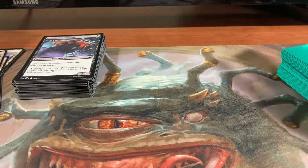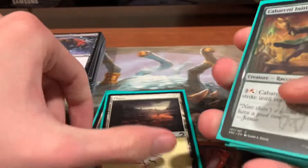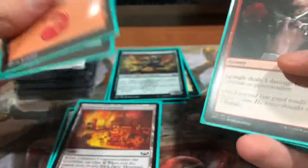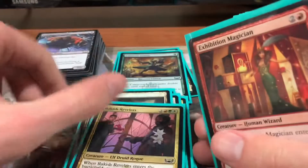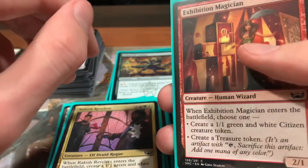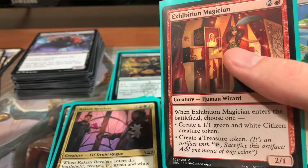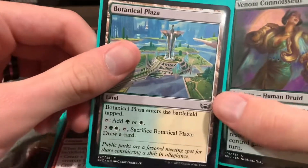So now we're going to get into the deck itself — I'm going to skip over lands. We've got Cabretti Initiate, Kill Shot — solid removal — Cabretti Courtyard, Strangle, Cabretti Charm, Exhibition Magician, Raphine's Informant, Rakish Revelers for mana fixing, Backup Agent, another Rakish Revelers, another Exhibition Magician — who actually plays a really large role in this because it creates tokens as the Cabretti family. I do mainboard a copy of Ginny Faye so I can turn them into dogs or cats, which is really good. Botanical Plaza, which is interesting because you can sacrifice them for cards — kind of like cycling lands, but not really.